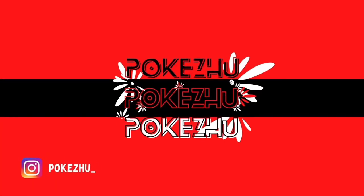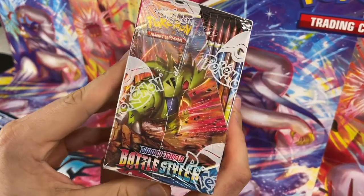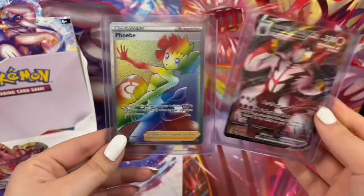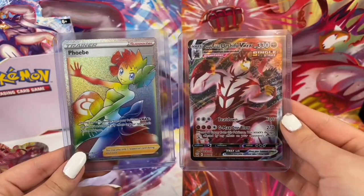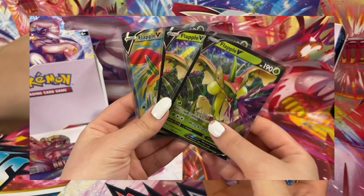Hello, hello, and welcome back to another episode of PokeZoo. We opened a Battle Styles booster box recently, and the pulls were pretty decent with us pulling one VMAX and a rainbow card, and of course all the Flapples anyone could ask for.